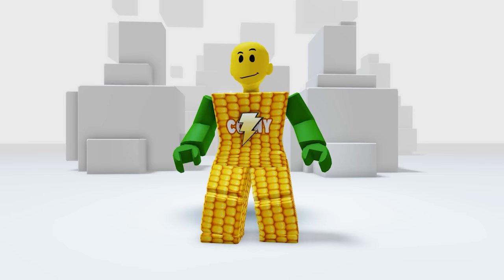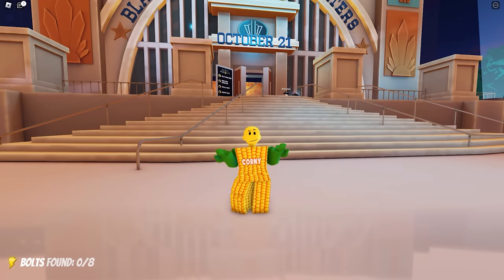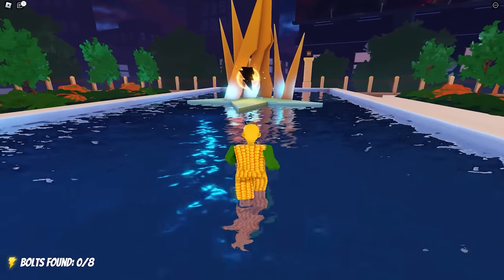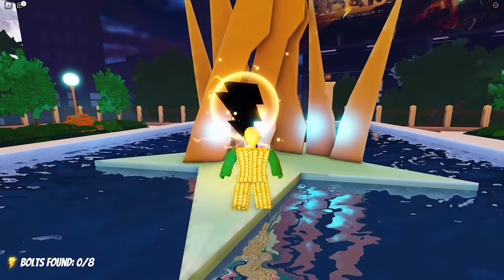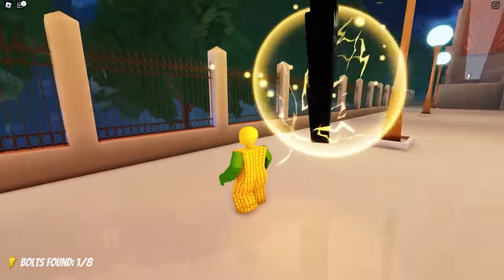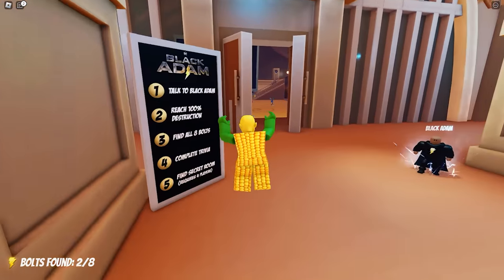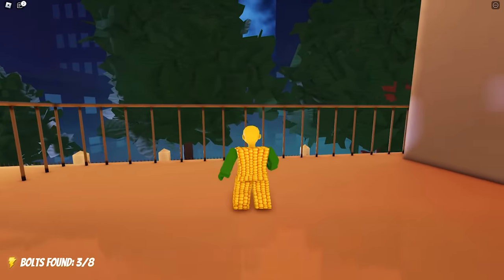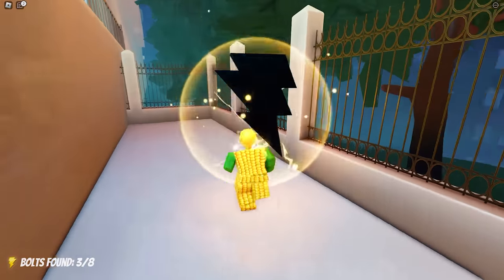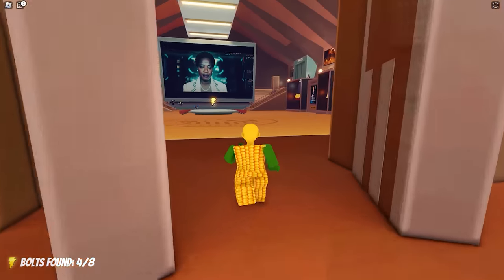Want to know how to get the new Hawkman Helmet for free? All you need to do is collect the eight bolts around the map. The first one is here, the next bolt is on the side, there are four bolts located outside the map, and the next four can be found inside. Here's the third one, and another one — now let's go to the other side. The fifth one is on that big table.